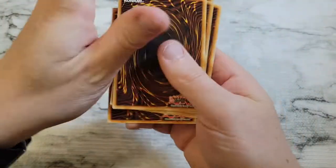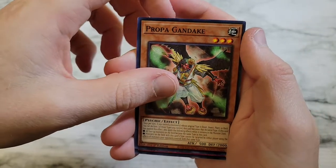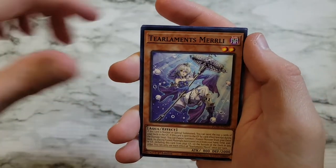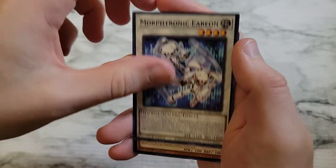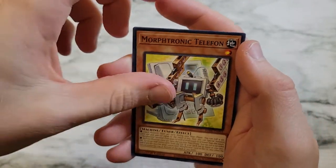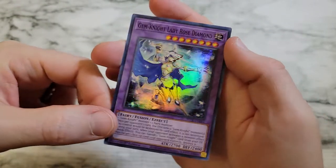Sprite Red, Propaganda K, Tear Laments Suliact, Tear Laments Merli, Vernisylph of the Thawing Mountains, Morphtronic Earphon, Morphtronic Telethon — which I seem to get in every pack — Crawler Soma, and then Gym Knight Lady Rose Diamond as a super rare.